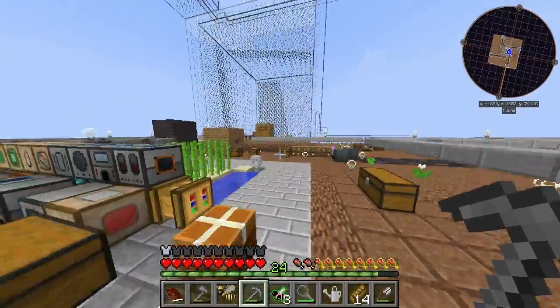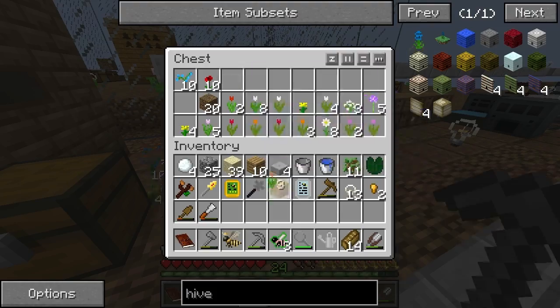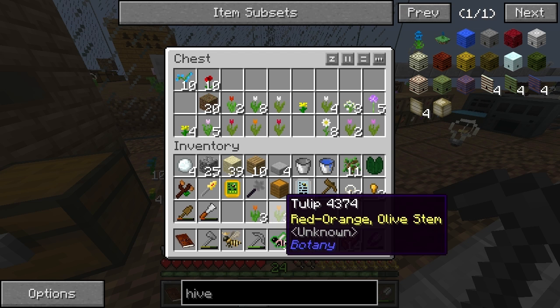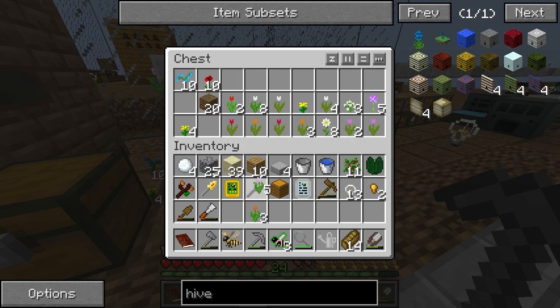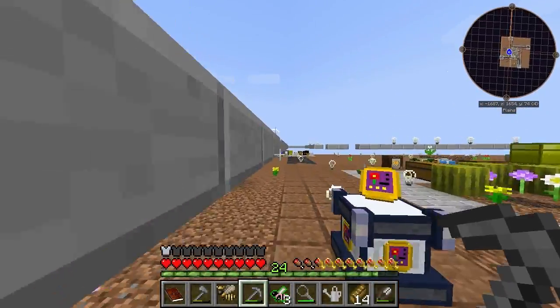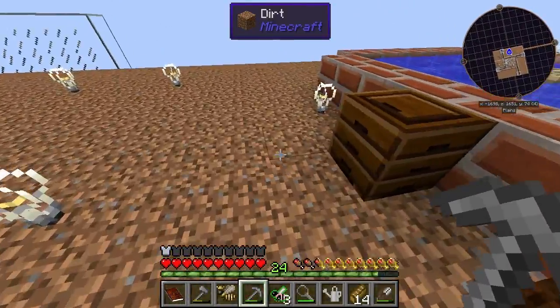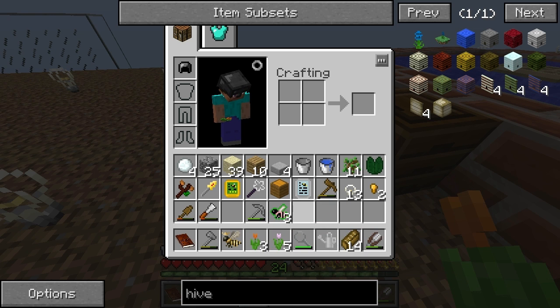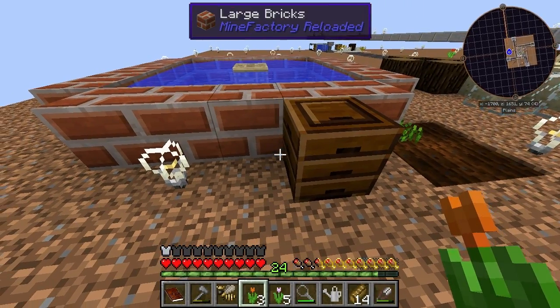Now apparently the processing time is affected by the amount of flowers in a two block radius around it. I don't want to use the Botany flowers. Are these all Botany? Not all of them. Two block radius - apparently there are 24 blocks you can put in a two block radius. Basically the amount of ticks it will take will be 0.95 to the power of the number of flowers, times 3,500. So it will be 0.95 to the 8, and then times 3,500.